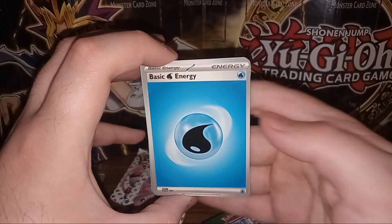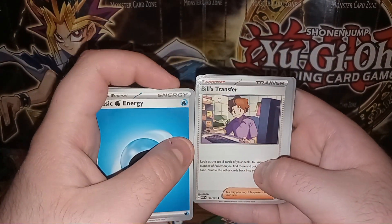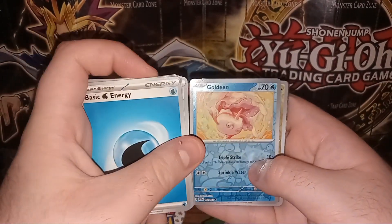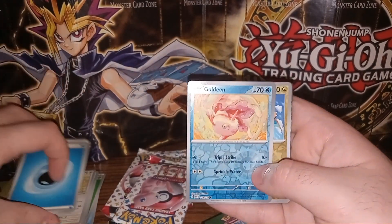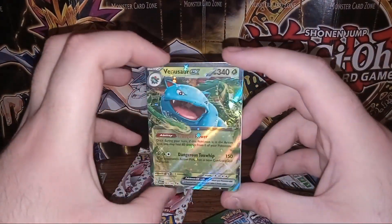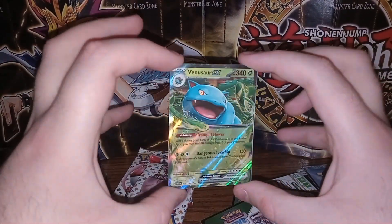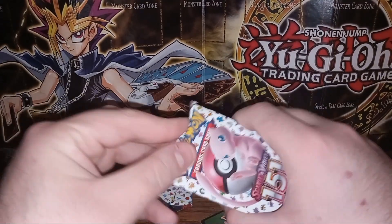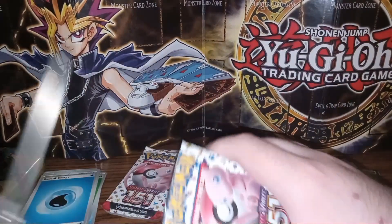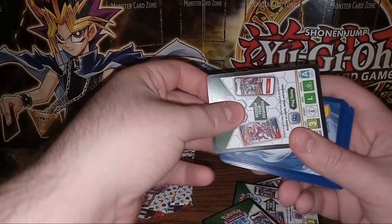Third pack: Water Energy, Seel, Doduo, Tentacool, Rattata, Bill's Transfer, Golbat and Leftovers, followed up with a holofoil Dragonite, and on the end a Venusaur EX — the cheaper version where it's not a full art, but I'll take it. Very pretty pattern on these cards. I wish they would have used the old school holo pattern like they did for the secret rares — I feel like that would have been more nostalgic than the newer star print they started doing in Scarlet and Violet.